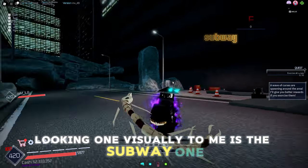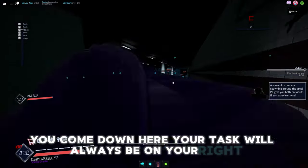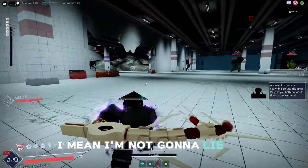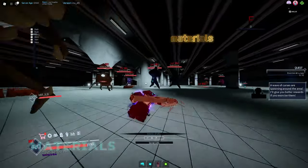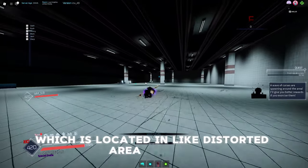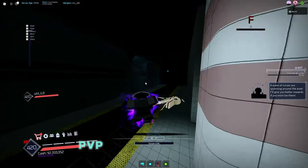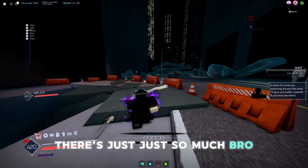With investigations, there are three available, and the best-looking one visually is the subway one, which is right here. Your task will always be displayed on your right side. Investigations are really good — you can get materials from them, which you can use to craft items back in the starter area. So between boss missions, missions, PVP, and investigations, there's just so much.